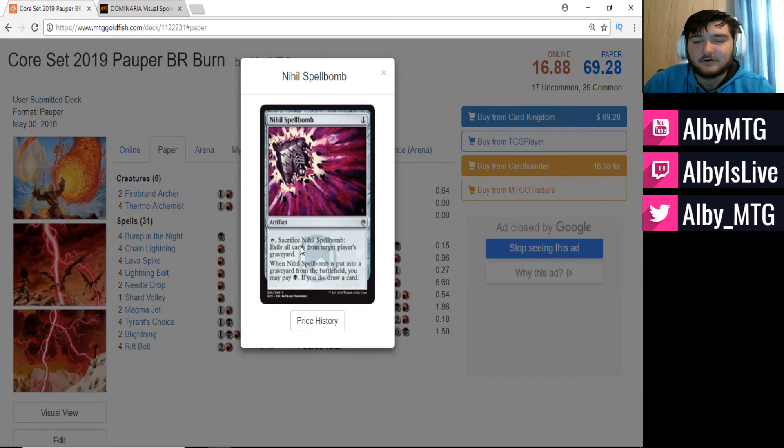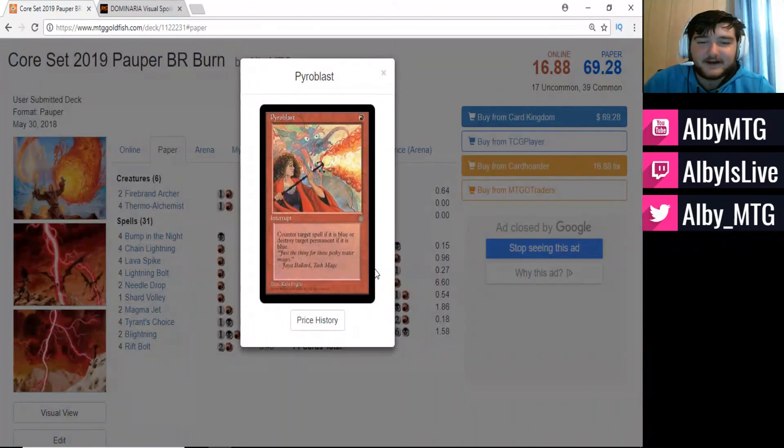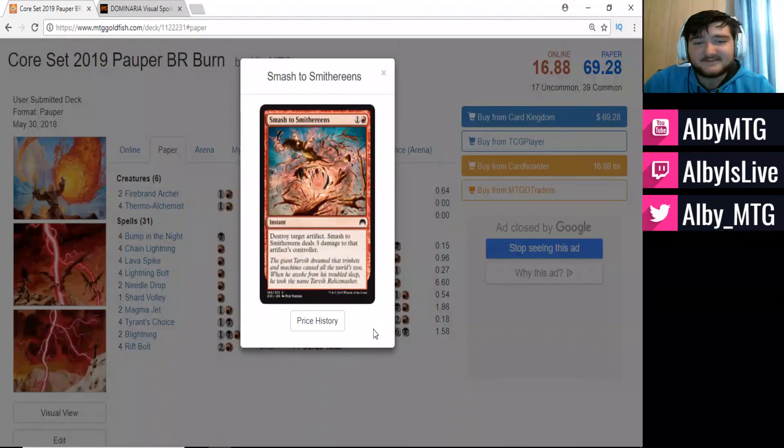We're running three copies of Pyroblast — counter target spell if it is blue, or destroy target permanent if it is blue. We're bringing this in against the blue decks, like Mono Blue Delver. Three copies of Smash to Smithereens — one colorless and one red for an instant: destroy target artifact, and Smash to Smithereens deals three damage to that artifact's controller. We're bringing this in against artifact matchups like Affinity — hindering their game plan while dealing three damage.